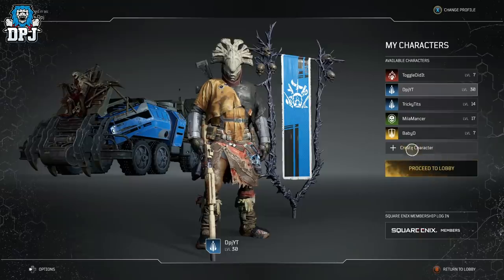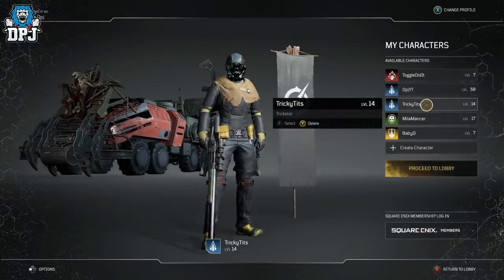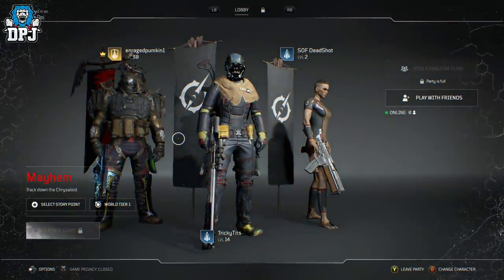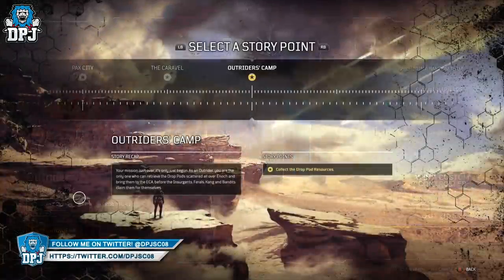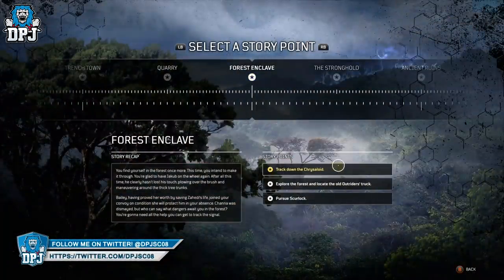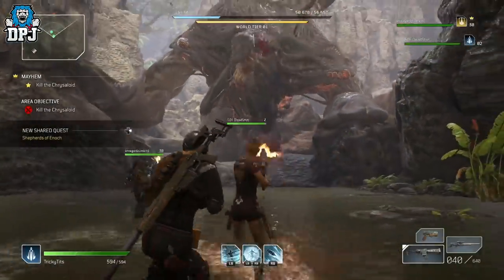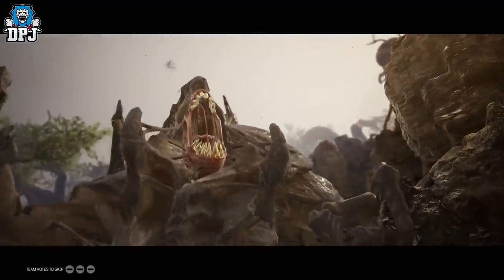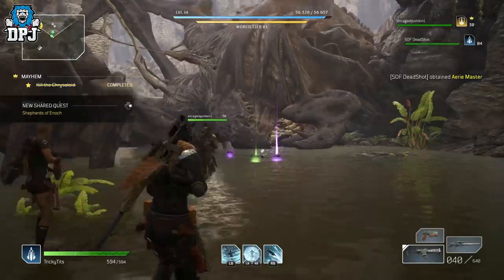You can make a new character or use an already low-leveled one. The person who hosts the game then invites you to their game. The host — being the player who has finished the entire campaign — loads up the Chrysoloid checkpoint within the forest, putting it on world tier one. Loading into the Chrysoloid, the higher-level player literally one-shots him, goes onto the second stage, and one-shots him again. This will give the newly created or lower-level player who hasn't done this already a guaranteed legendary.